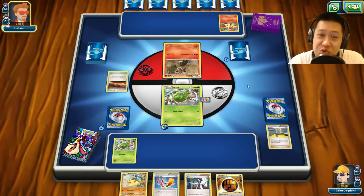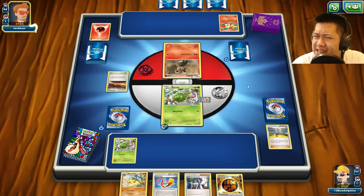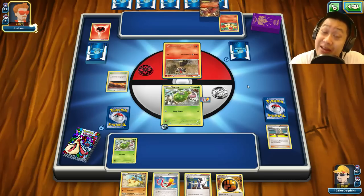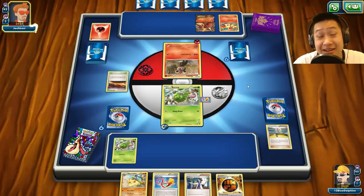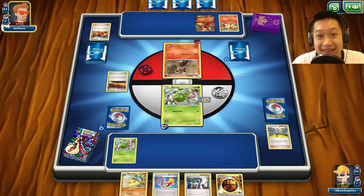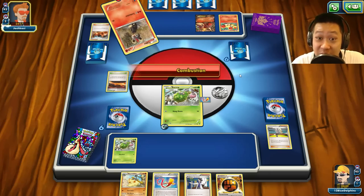I was curious and decided to look up what a Wormadam could be in real life, because it's suspicious that the girls become Wormadams while the guys become Mothims. The Bag Worm is what this Pokemon is based off of, and they look alike and behave that way in real life.